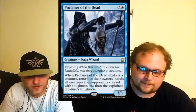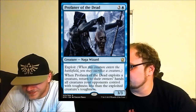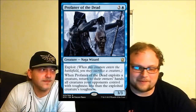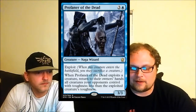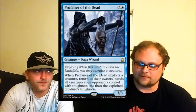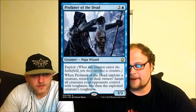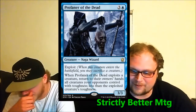Profaner of the Dead — could be a really cool bomb in limited if you do it right. If you get this guy and Crater Elemental, you have a trick that bounces all their guys. The problem is you have to kill one of your own guys and all you're doing is bouncing. He's a Hill Giant, which is an argument for it; you can potentially bounce three or four guys, which is really good. Most importantly, he's carrying a guy's head around — we're calling him Fatality. The name Profaner of the Dead sounds really dirty. He's like the bring-out-your-dead guy.